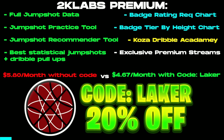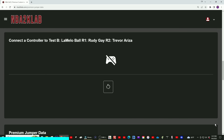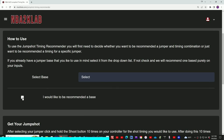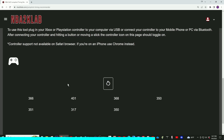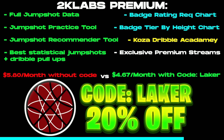Also, if you guys didn't know, I'm pairing up with NBA 2K Lab this year. You can use code LAKER for 20% off at checkout at NBA2KLab.com. On this website is all types of really good statistical jump shot information. You can also test the jumpers on their website — plug the controller straight into your phone or PC and it'll tell you early, green, or late, and where you need to adjust on that jump shot. Or if you don't know what jumper you want to run, go to their jump shot recommender, punch in your height and the jump shot rating you're working with, and based on the milliseconds of timing it'll recommend you a jump shot. Again, use code LAKER for 20% off at checkout at NBA2KLab.com.